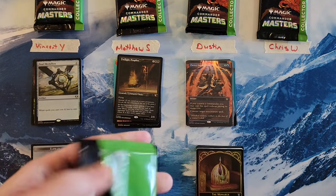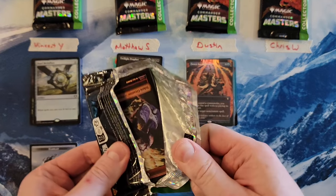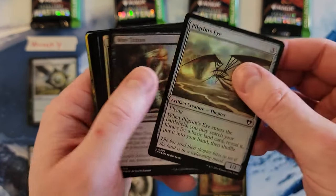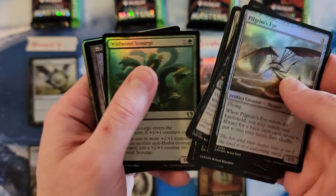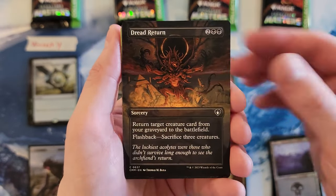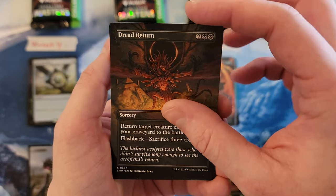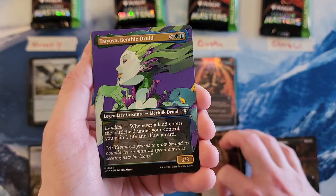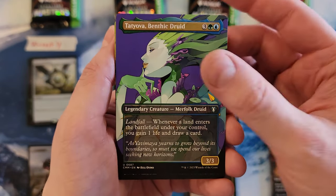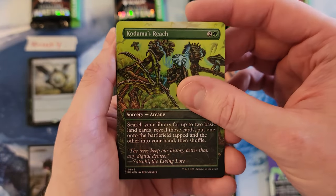Alright Chris, here we go. Swamp. Dread Return — which, from my understanding, is currently literally destroying Pauper. Comment if that is in fact true. Tatiova — also one of the best of the borderless profiles, in my opinion. Kodama's Reach. Vindictive Leech for a four.